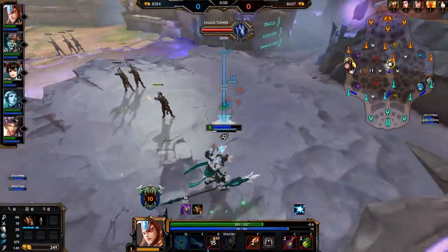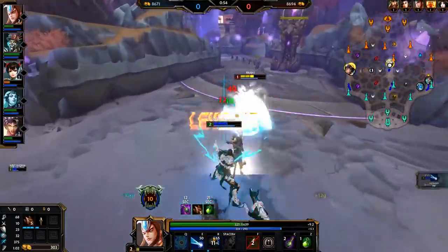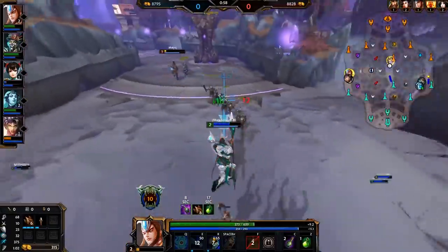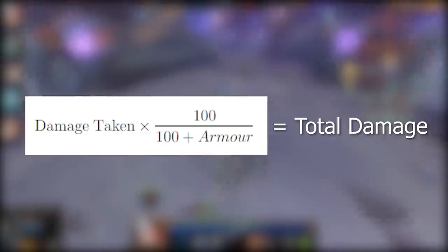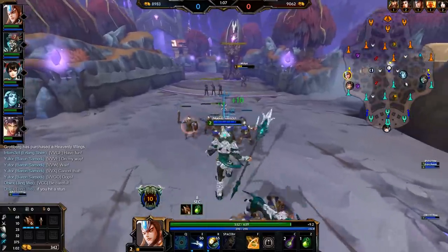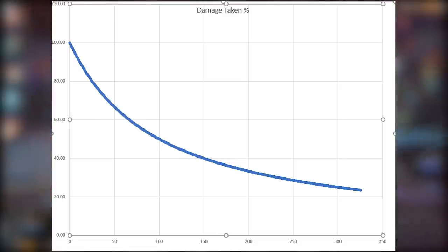The most important piece of information when discussing protections and penetration is the protections formula. This details how much damage you will take at a certain level of protections from a damage source. The formula is: initial damage multiplied by 100, over 100 plus protections, equals total damage taken. Plotting this in Excel gives a graph of protections versus damage taken as a percentage of initial damage, with 0 protections yielding 100% damage and 325 — maximum protections — yielding only 23.5% damage.